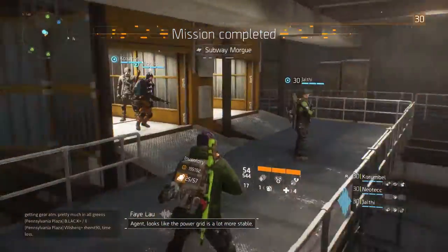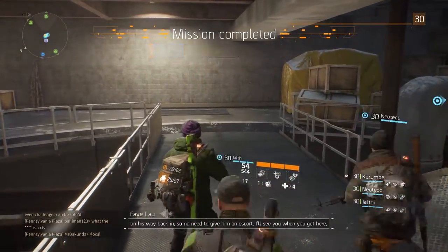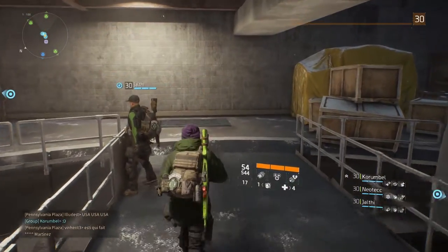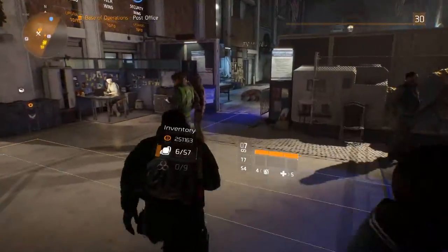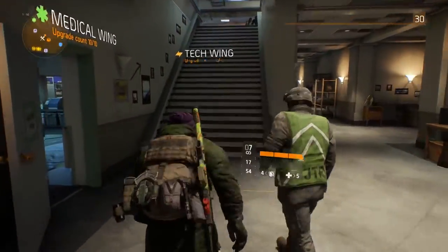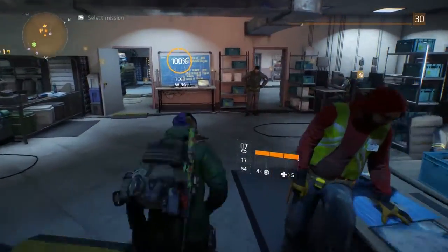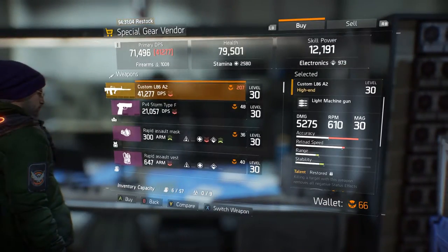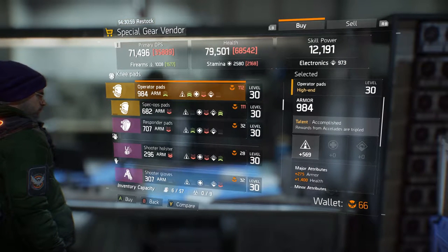A lot of people probably don't know about this — a lot of the people in my chat last night didn't. You have to get your scavenging up as high as possible. Once you have everything upgraded all the way — I think it's the security wing in the Base of Operations — you get an automatic plus 15 bonus to scavenging. Mine is at about 130-something percent right now by getting gear that increases it.